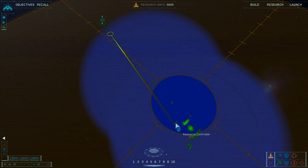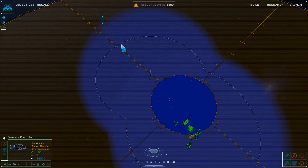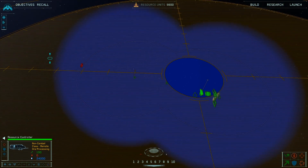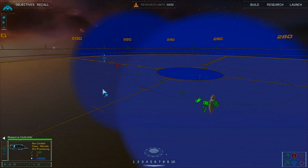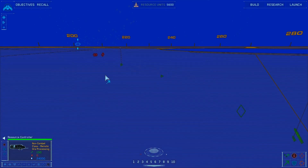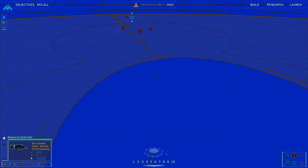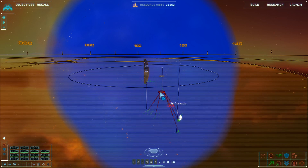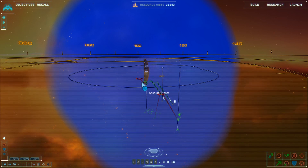Resource controllers can be stationed alongside a resource collector to increase its harvesting potential. All ships under your command have full use of three-dimensional space and can be moved along both the horizontal or vertical axis. This differs from some ground combat exercises, and allows for far more freedom in strategy and tactics — instead of engaging enemies head-on, you can ambush them from above or below.